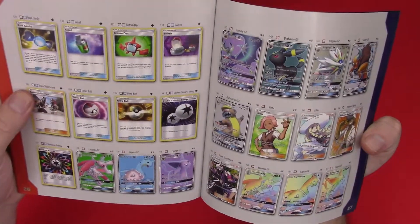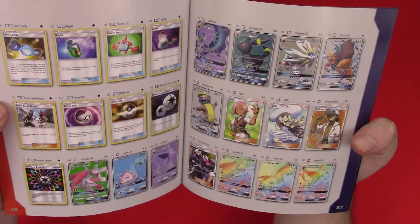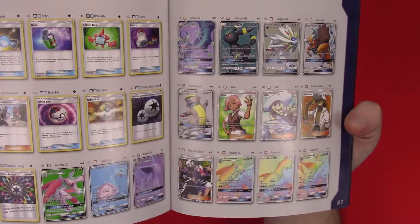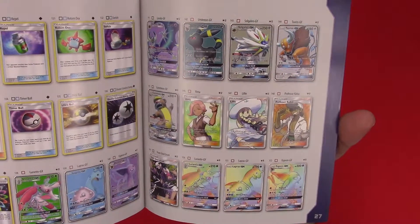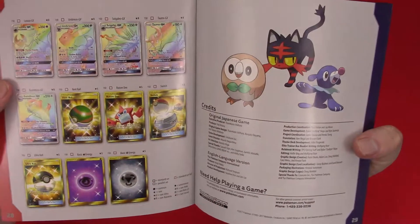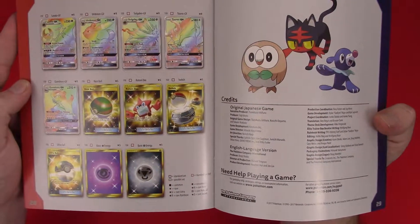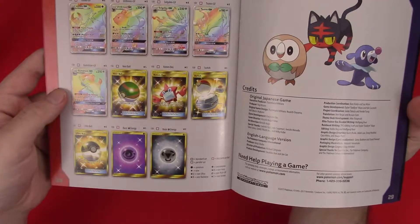Alright, then we get into our secret rares, ultra rares, and full arts. I don't know if I'm keen on any of those — I'd take the Gumshoos just because it's funny. And then your secret rares: oh, I kind of like that Espeon. And then we've got some shiny trainers here, and shiny energy. That'd be fun to pull one of those — I'd be okay with that.